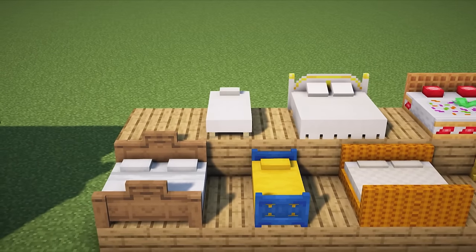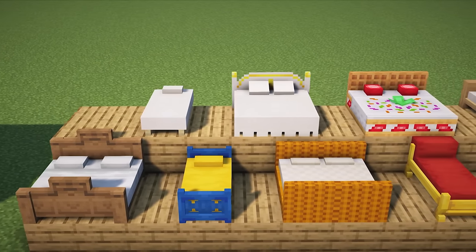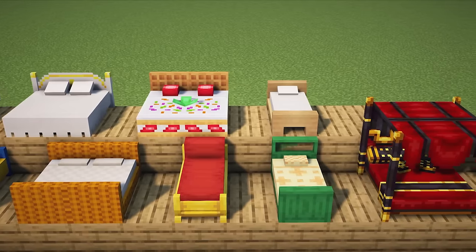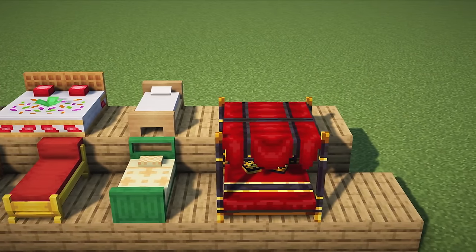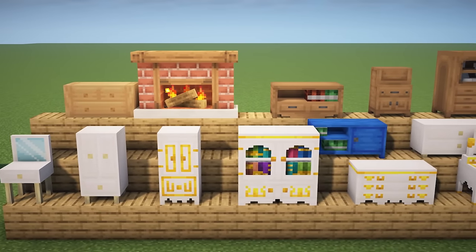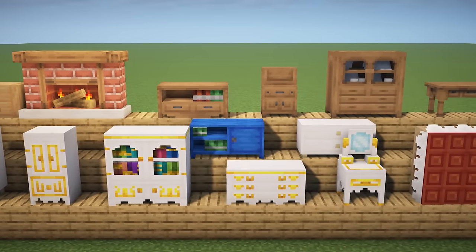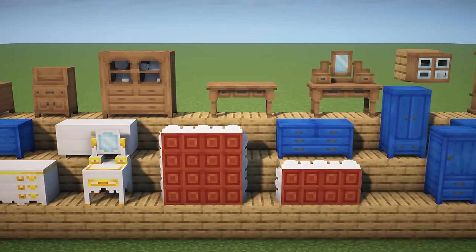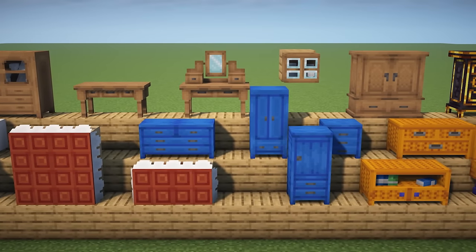The mod introduces 10 more thematic beds including double beds and canopy beds, and comfy pillows are always included. Tanuki Decor also adds 30 more storage blocks ranging from bedside vanity tables to two-by-two armoires. Most of these blocks can store a double chest's worth of items — choose the one that fits best and say goodbye to ugly chests and barrels.